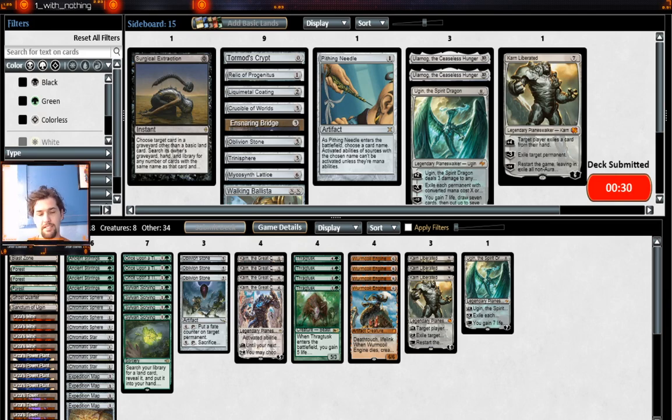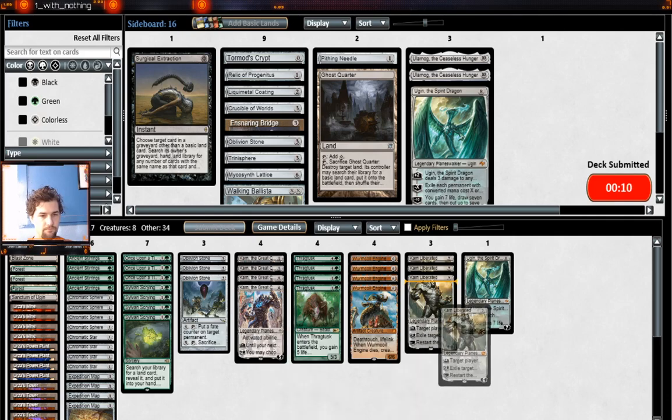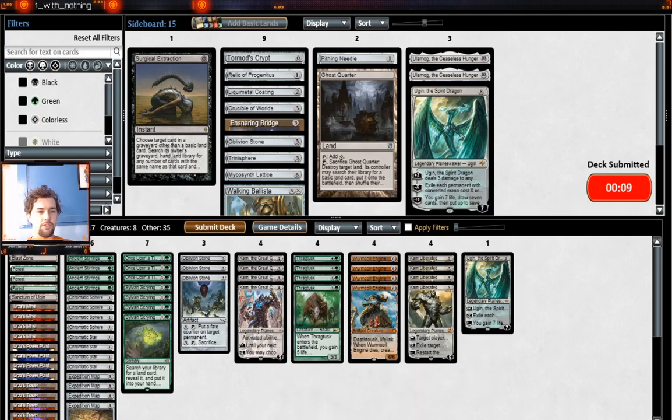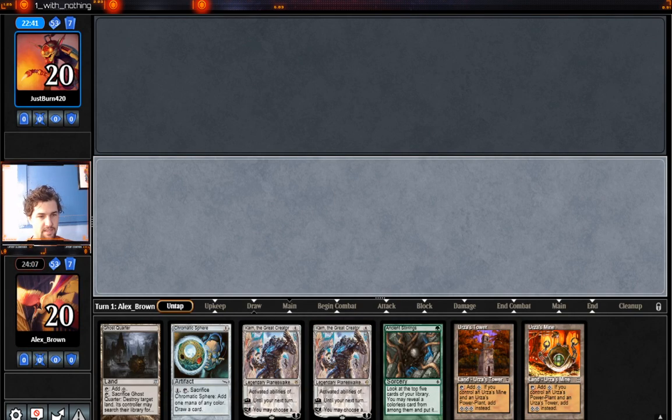These Thragtusks give us basically a second Worm Coil we can cast. Tron is pretty important in this matchup though. I don't know if Ghost Quarter is just Stone Rain against their deck — probably not, I imagine they have at least one Mountain in it. We would like to play first. Unfortunately, we're going to have to send this one back. This next hand is a keep — this is 100% a keep.